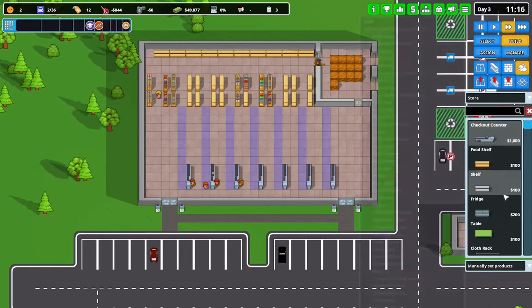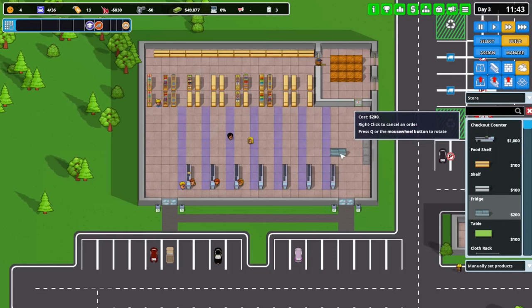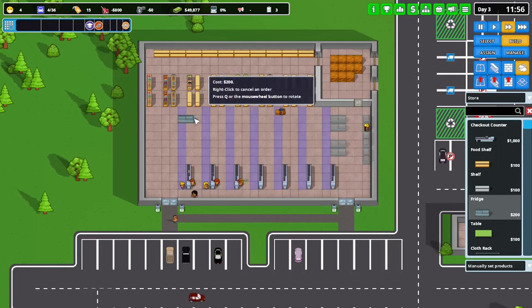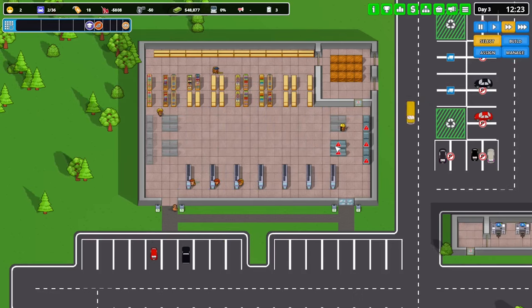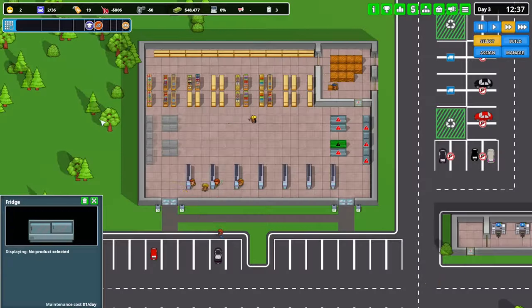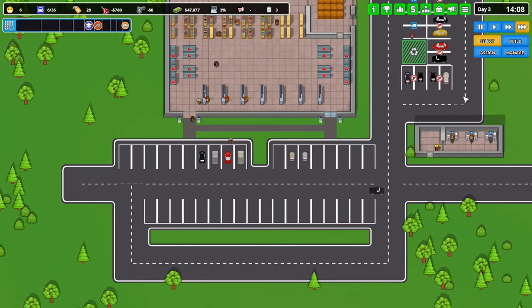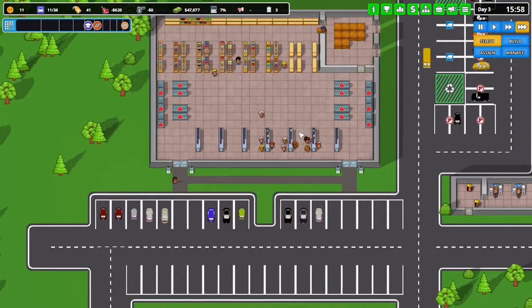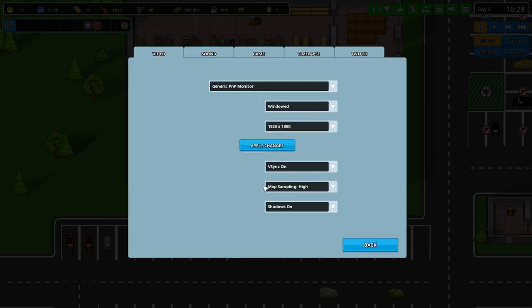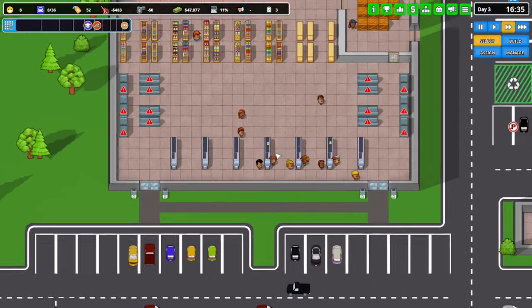So that way there's always people in there and we're always researching. I want to get cold chain first so we can get some more food in here. If we build and go store, we've got the fridges there. Go three there, do a double and a double - yeah, that'll work. Double, double, double, double. We can't put anything in the fridges yet. Let me turn the volume up - build, volume, there we go - now I can hear the tills.